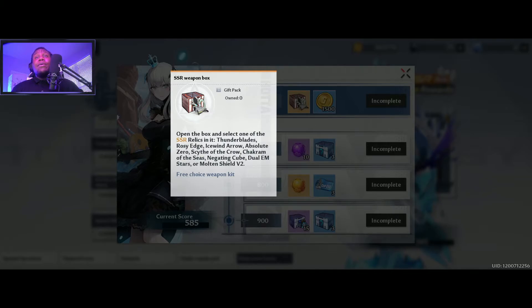Big disclaimer: do not waste your SSR weapon selector box. It's going to feel tempting — 'oh my god I want to roll meta,' or 'I'm just going to pick a random one, I don't know what's good.' Do your research on what you like, what characters you like.